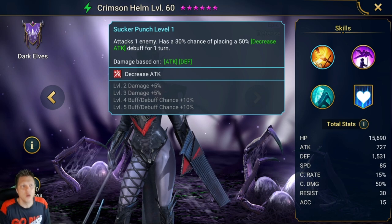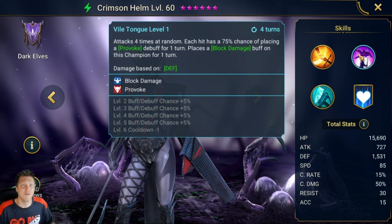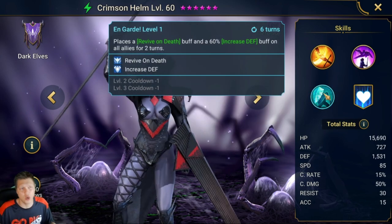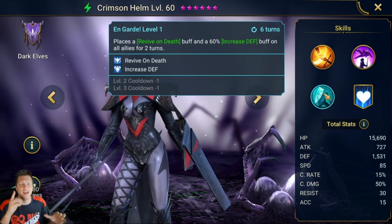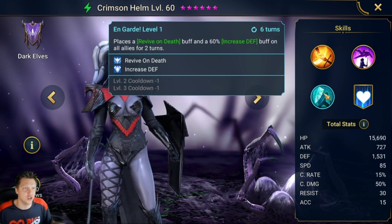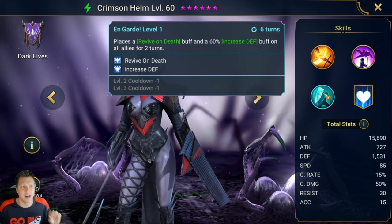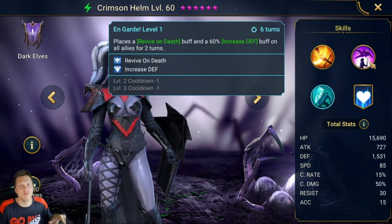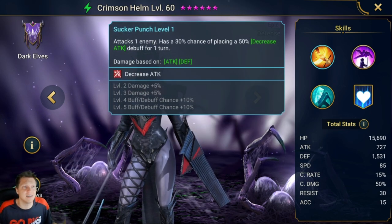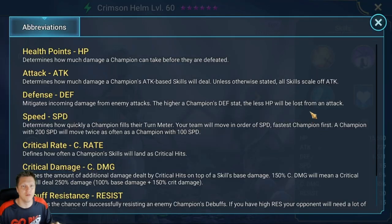There are two ways to build Crimson Helm. You can build her with a lot of speed so she gets many turns and places A1 Decrease Attack and Provokes as often as possible, leveraging her debuffing capability. Or you can build her slower to go last in your rotation, placing the Increased Defense and Revive on Death buffs after your team has done their rotation — that way you're not wasting turns of Revive on Death. Going last gets more value from the defensive buffs; going fast snowballs the provoke and decrease attack pressure.